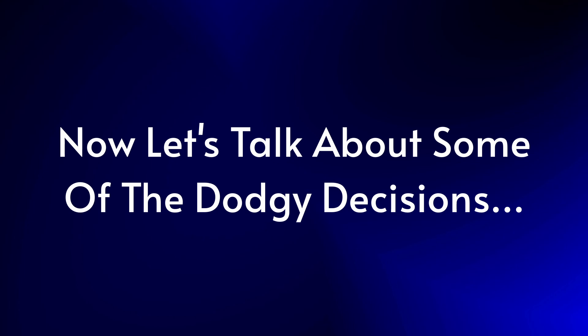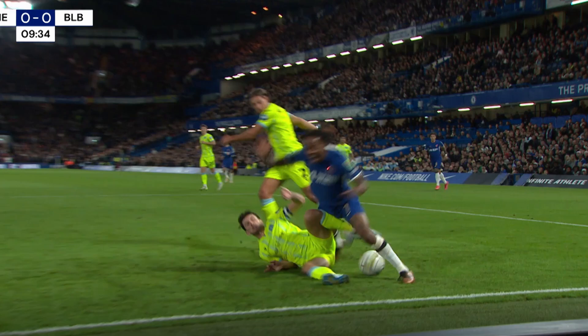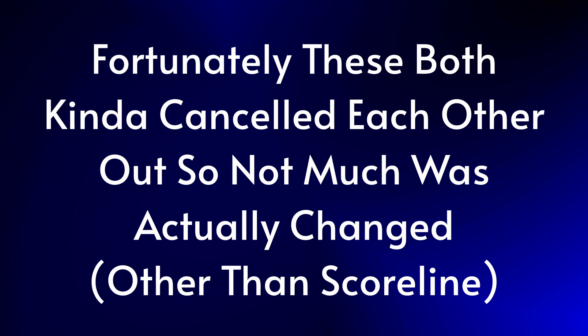Before moving on to the second half, there were some interesting referee decisions. Both teams were equally hard done by, with two clear penalties not given — one for each team. The first was Chelsea's: Raheem Sterling was wiped out by the covering Blackburn midfielder inside the box — clear contact, none of the ball taken, a stonewall penalty. Up the other end, Blackburn's claim is slightly more contingent, but a cross from wide right clearly struck Gallagher's arm — still away from his body and stopping the cross. Fortunately, these two incidents cancel each other out, and the scoreline could have changed either way.